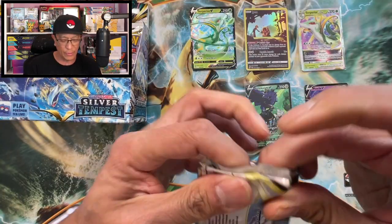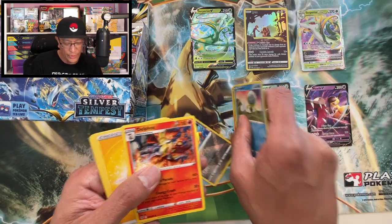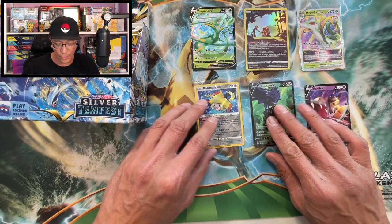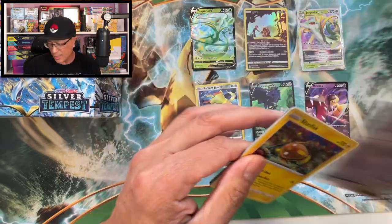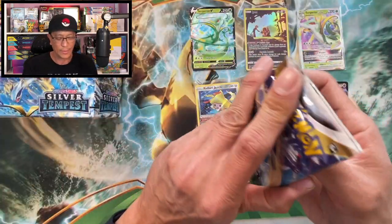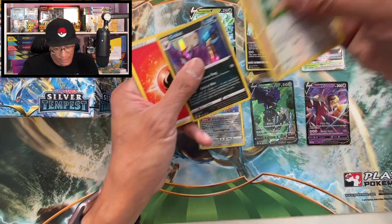Hope you guys are enjoying this video — please don't forget to drop a like, it really helps. We got a Radiant Jirachi — I've pulled that radiant card already. Six hits so far; I'm predicting at least 15 hits from this booster box. Lantern reverse holo and a Zygarde regular non-holographic. More packs to go, still on the right side. Code card — Fennikin and a Crobat holographic! That's our third holo rare. About two more packs from the right side of the box.